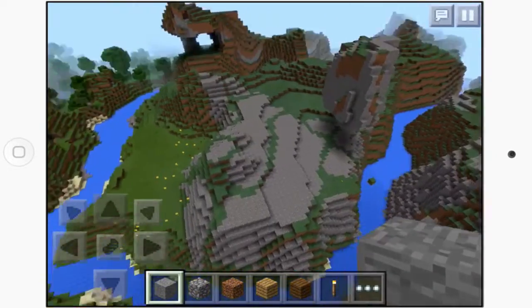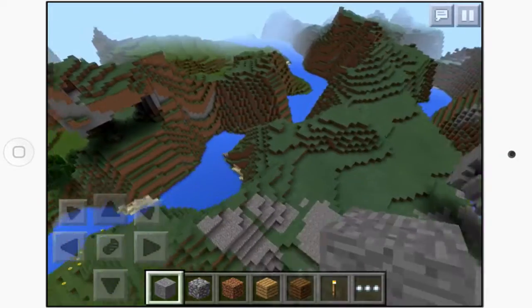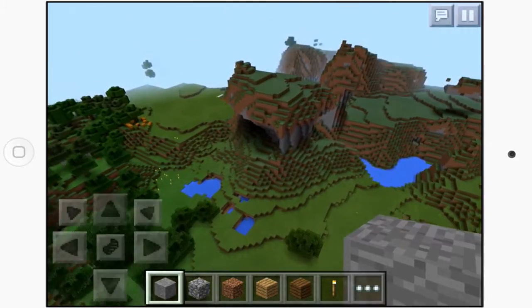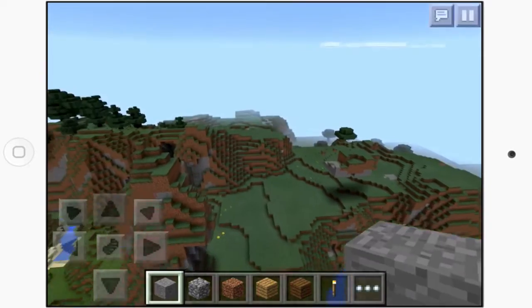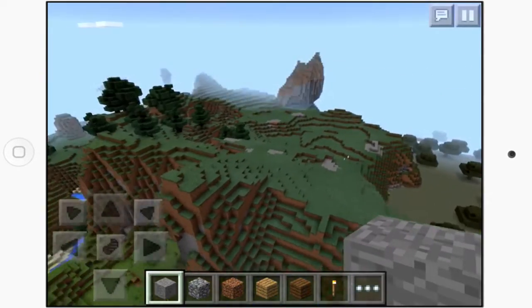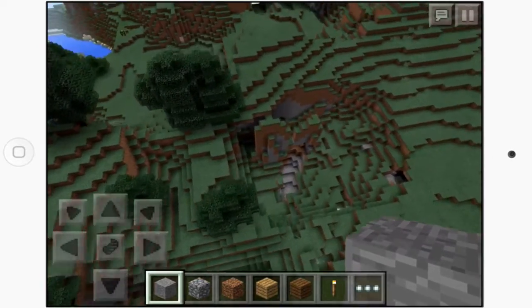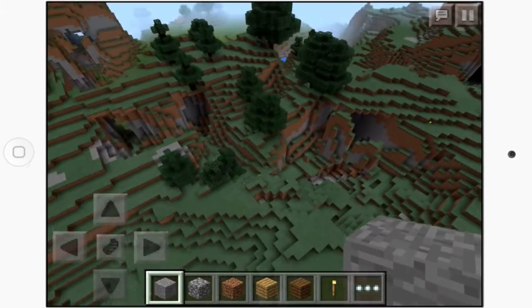Moving away from that floating island we can see a cool overhang formation. Following the river, we've got more overhangs and another cool floating island. Continuing through the extreme hills biome, there are floating blocks and some really nice, cool terrain with awesome overhangs.